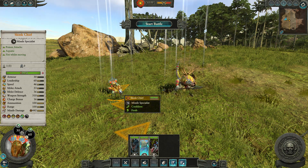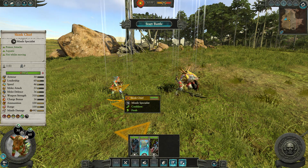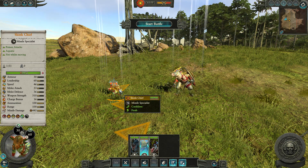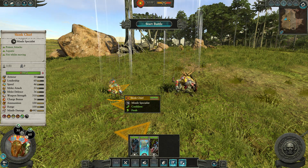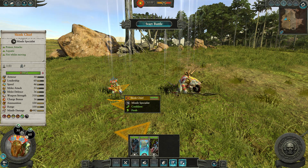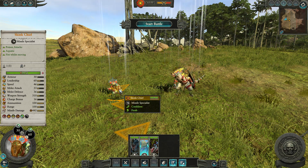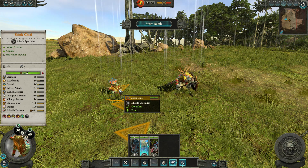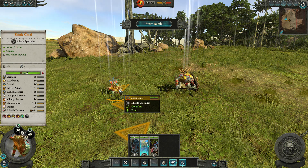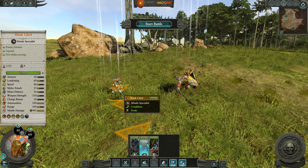Personally, I quite like the idea of the Stegadon, but I really like the Pteradon. You don't want the Skink Chief stuck in fights, so having him on a Pteradon, moving about quickly, flying over the battlefield, picking off targets with his good damage and poison attacks to debuff targets — the debuff lasts about 10 seconds so you can shoot one unit then move to another and keep them all debuffed — and using the Pteradon to escape if he gets into trouble. I think that just suits him better.